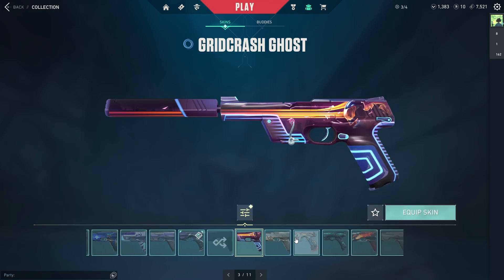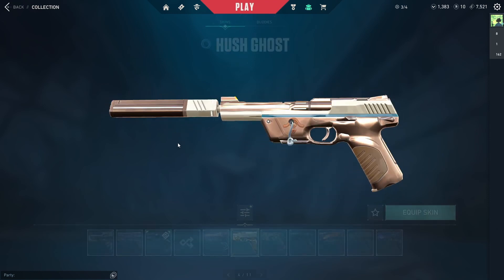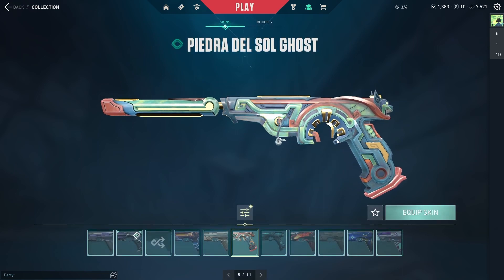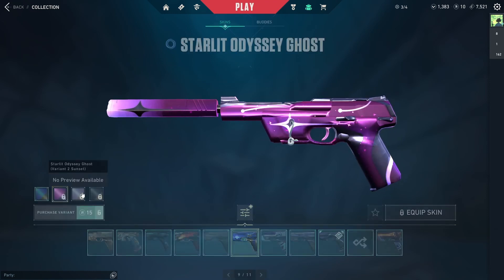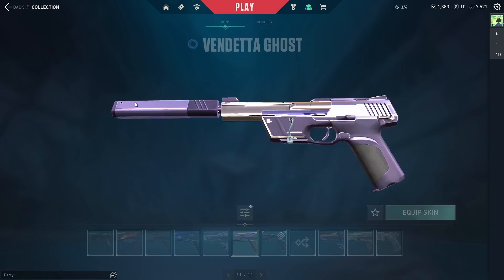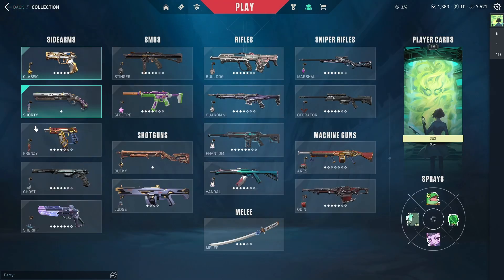The rest of my Ghosts are from Battle Passes: the Crit Crash Ghost, Cypher's Ghost, the Pietra del Sol Ghost — which I love and think is one of my favorite Battle Pass gun skins — the Spitfire Ghost, Starlit Odyssey Ghost, Double Tech Ghost, and Raina's Vendetta Ghost. I worked hard to get that one — I really needed it.